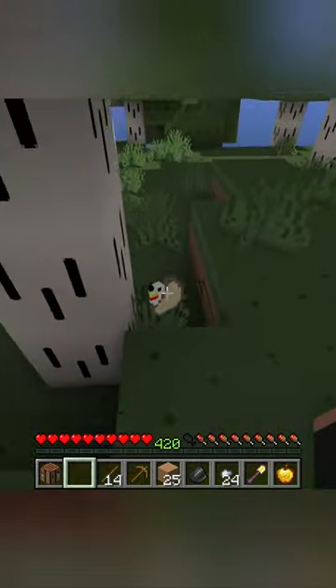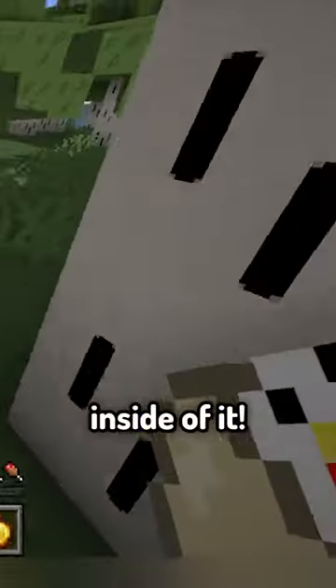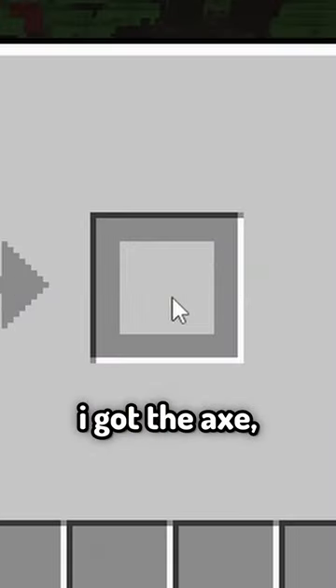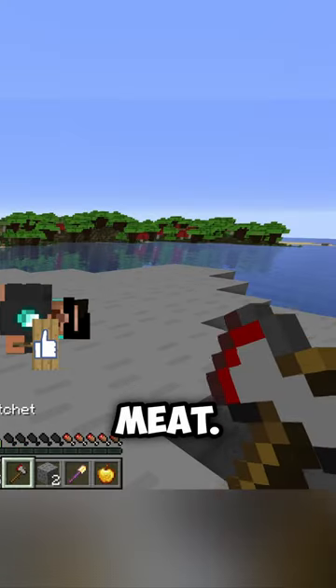The chicken's now black, I guess. The egg has a cute little chicken side of it. Oops. Yo, sheep, cool mustache. I got the axe and a furnace. Time for meat.